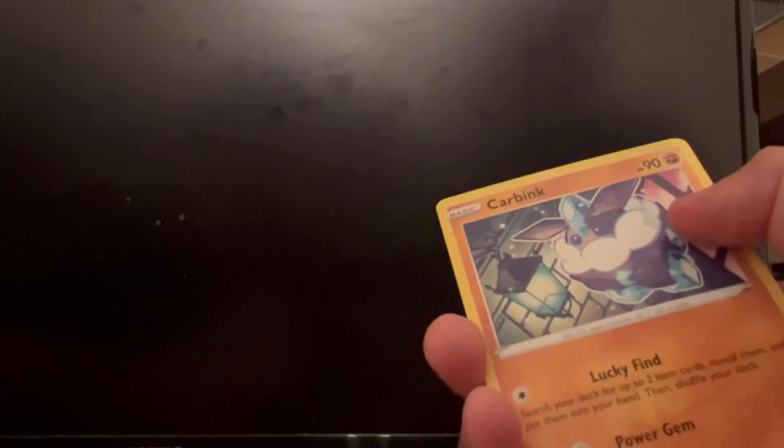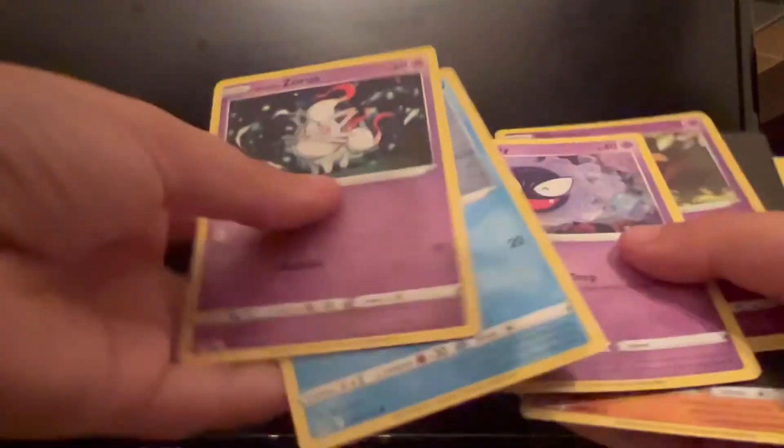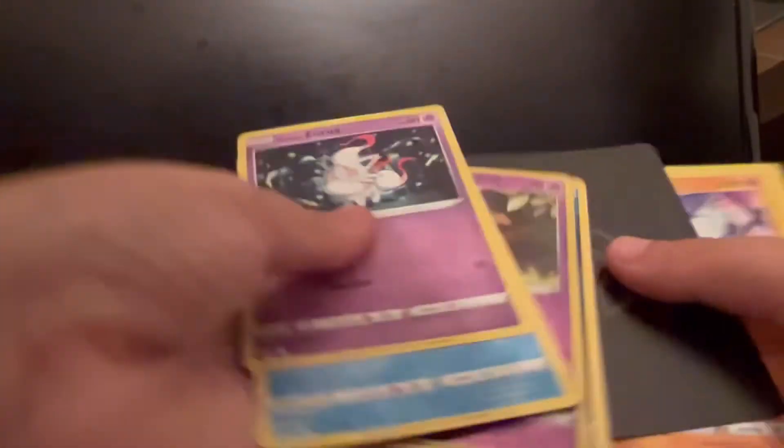Okay, our last pack — Lost Origin. Let's see if this can clutch up for us. We got radiant! We got radiant, and I think it's a white gold card. We have a Radiant Lucario. White gold cards — it's not. We have this. What is that? All right. Deathly.